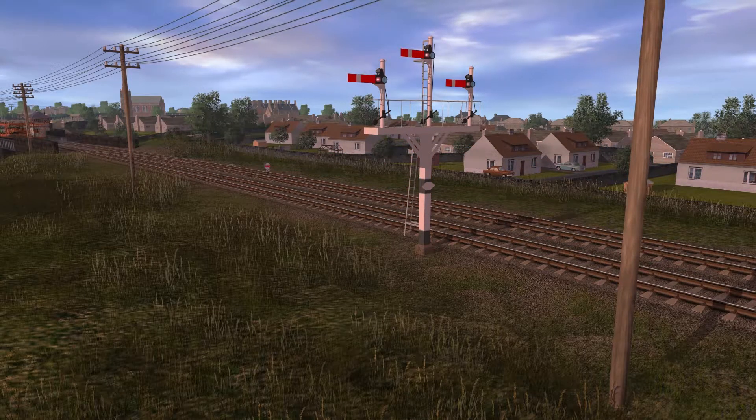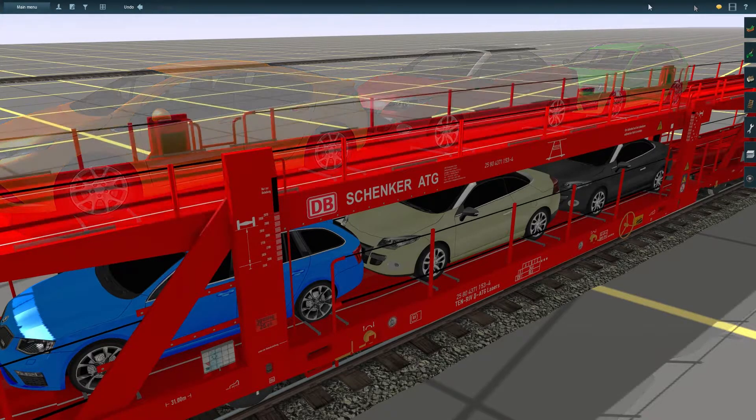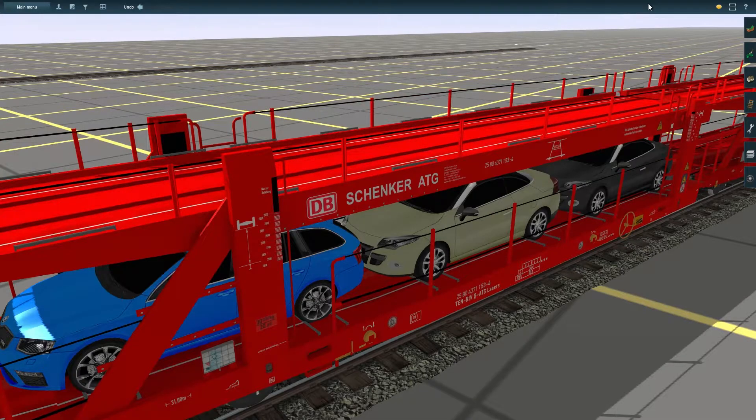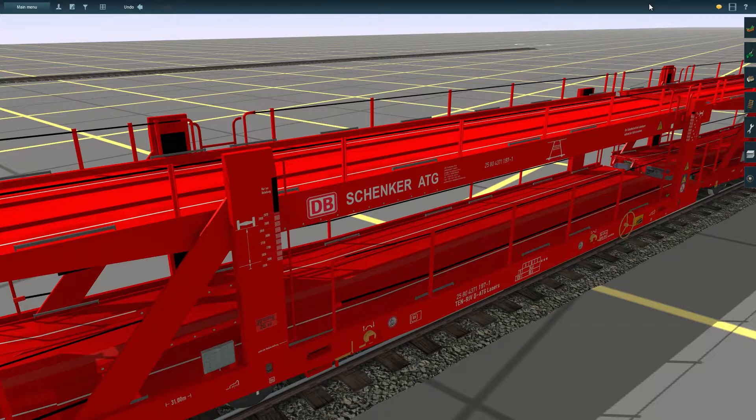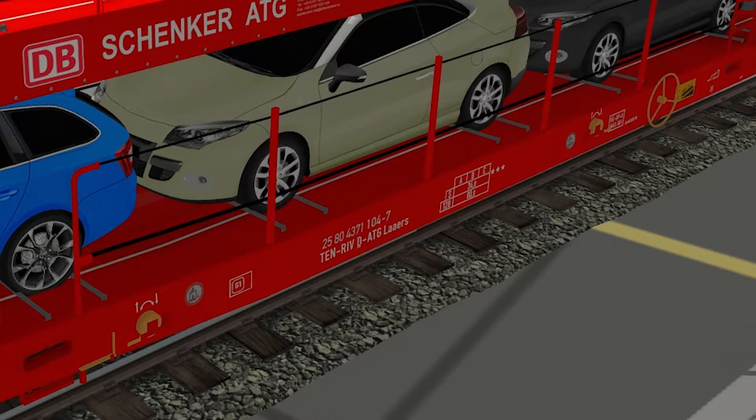There are also varying details depending on whether you have cars loaded or not, such as wheel chocks that expand to go around the wheels on your vehicles. There's also paperwork on the sides that will show up when there's a load on the car transporter. There are three different car models that you can load onto the car transporter, and it has full industry support. It also features customizable running numbers and high resolution textures.